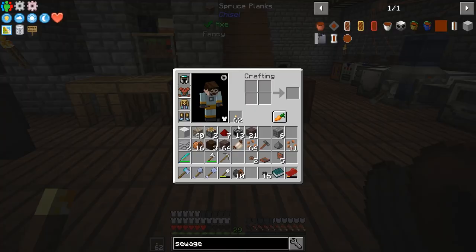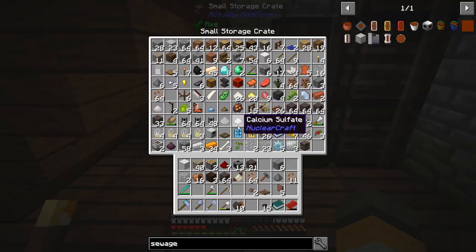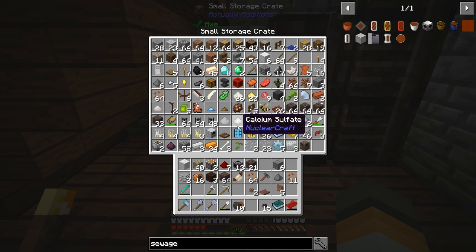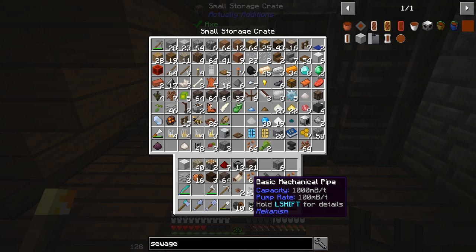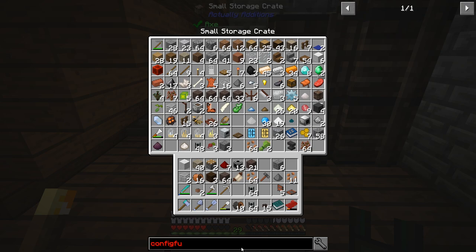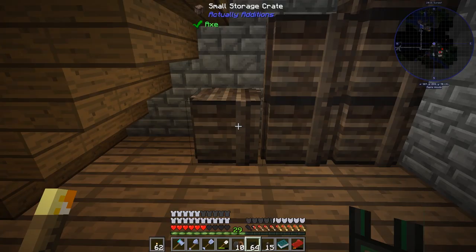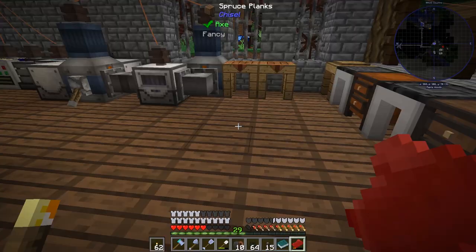I've made more mechanical pipes — the mechanism ones. I love the pipes but the big problem with Immersive Engineering pipes is they need pumps, which are really big and require power. Mechanical pipes are so much easier to use. To use a mechanical pipe we need a configurator, which isn't easy to make. We need lapis lazuli, enriched alloy, a stick, and an energy tablet — which requires enriched alloy, gold, and redstone.